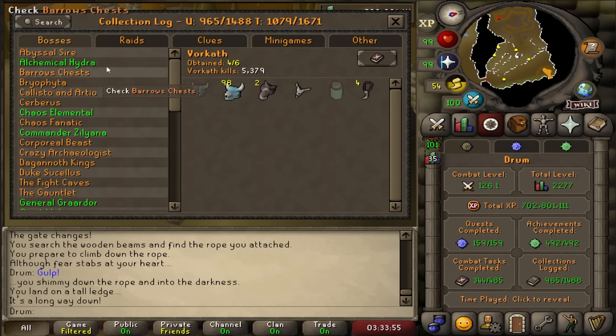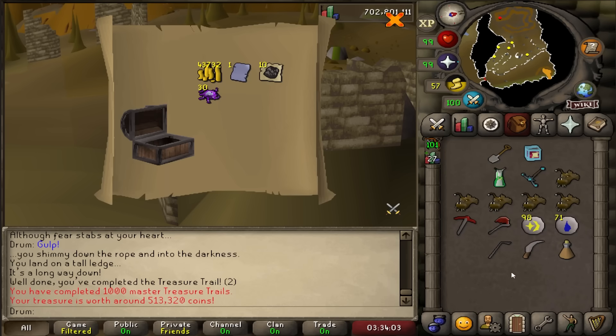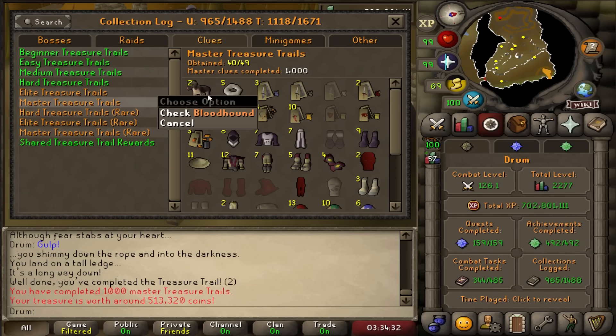Will we get third age? We're at 999 and now 1,000. Only 500K? That would have been sick if I actually pulled any third age. I don't know what rank I am on the high scores but that's still pretty cool. Now I can start planning whether to stack up masters again — like 500 or 1,000. Sadly we only got two bloodhounds and not three.